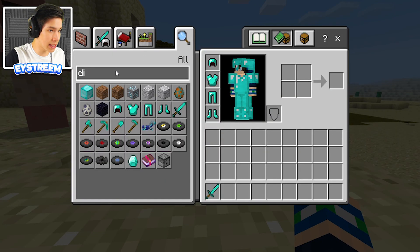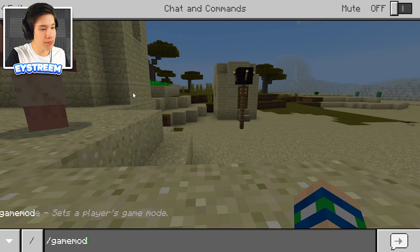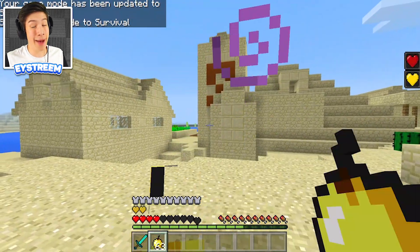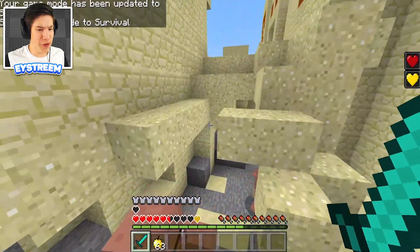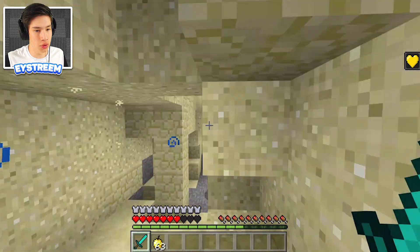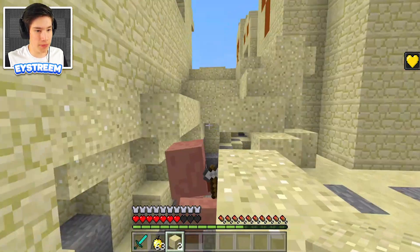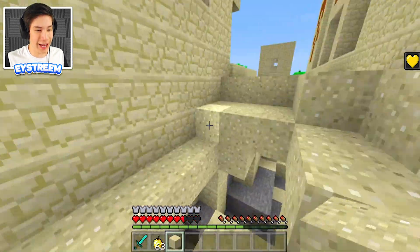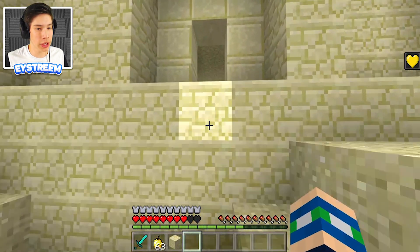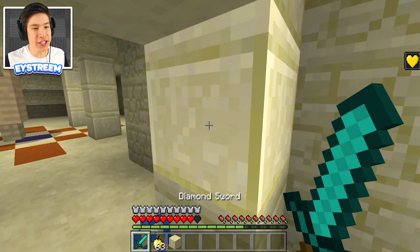Let's grab some golden apples. I'm pretty kitted up and feeling ready. Let's switch into survival. I've got really low hearts, so I'll eat an apple real quick. We're coming for you, ancient Egyptian mummy. All right, let's get back up here. Are you ready to take on the ancient Egyptian mummy? Look at him in all his glory — it is an ancient Egyptian mummy. Let's go, we're jumping in!